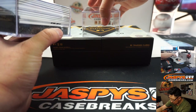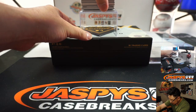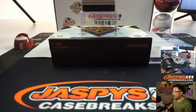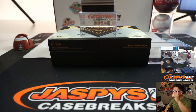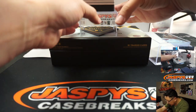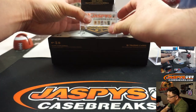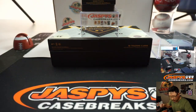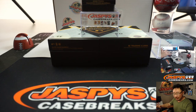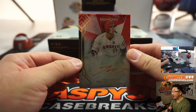Ooh, a book on the bottom right there. You can see the rest of the cards on that top camera right there too. Here we go. First one out of the gate is going to be a nice one — it's Shohei Ohtani, one out of five.